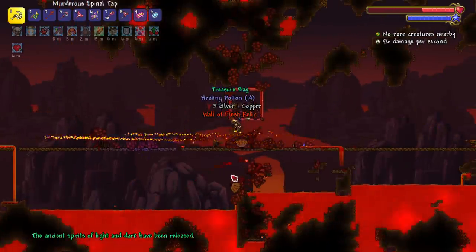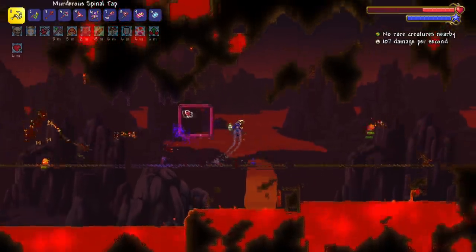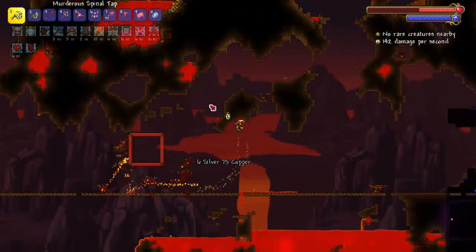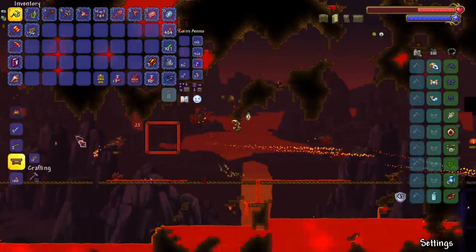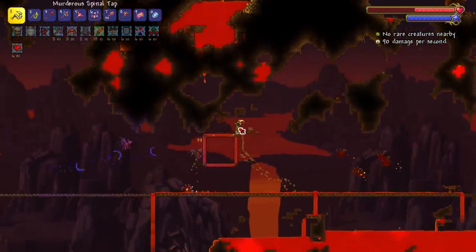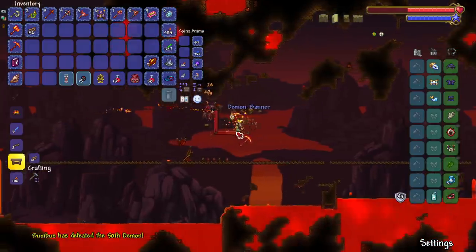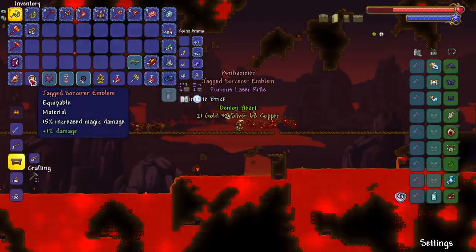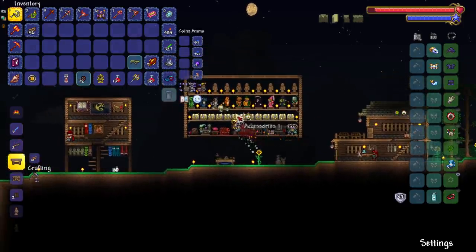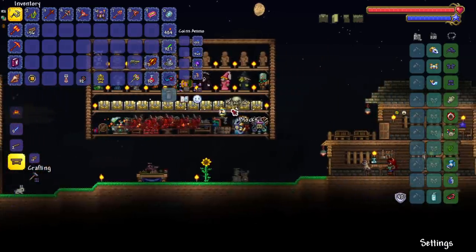We are now in hard mode — this is where master mode actually becomes master mode. I'm kind of scared. If we get the summoner emblem on the first Wall of Flesh try I'll play naked the rest of the video, but you guys won't know. Let me clear these bricks out of the way for future Wall of Flesh fights. I guess I'm not playing naked — oh well. We got our extra accessory slot open; I'll put the double jump in there.